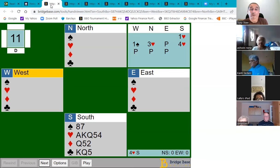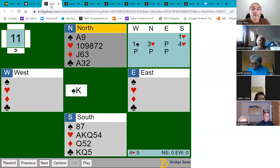Let's have a look at this hand where you opened one heart, there's a one spade overcall, north jumps to three hearts, and you've got something like 17 points and jump to four hearts. The opponents lead the king of spades.